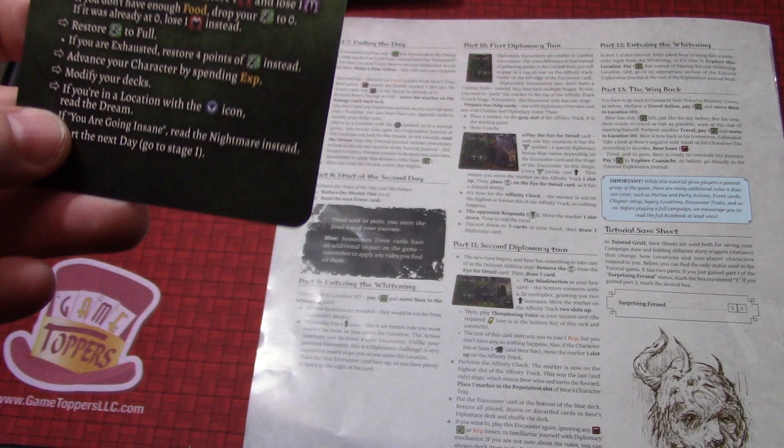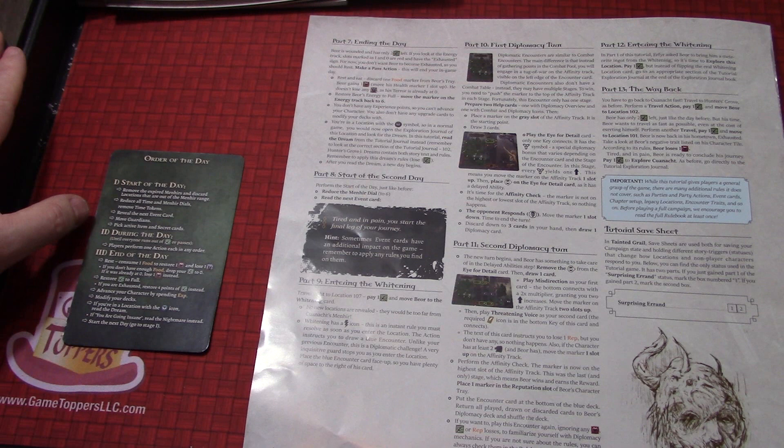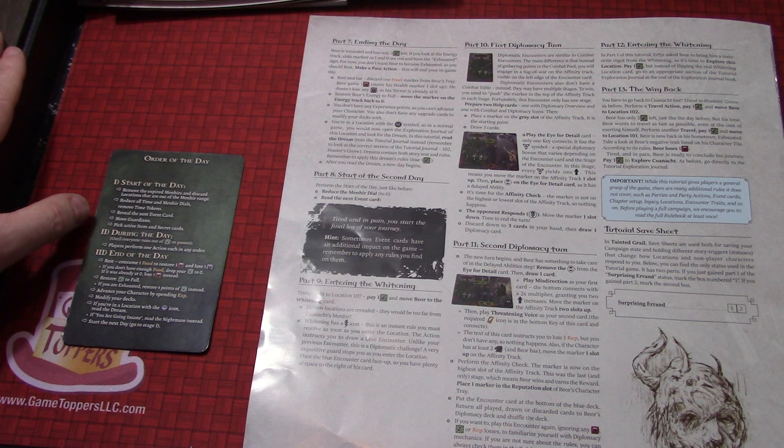If you're going insane, read the nightmare instead. You're in a location with a dream symbol — in a normal game you would open the exploration journal of this location and look for the dream. In the tutorial, read the dream from the tutorial journal instead, section 102, Hunter's Grove. Dreams contain both story text and rules — remember to apply this dream's rules: lose one energy. After you read the dream, your day two begins. So let's go read the dream. Here we are at Hunter's Grove.